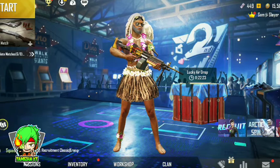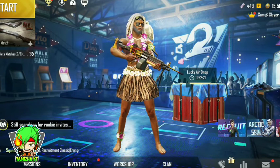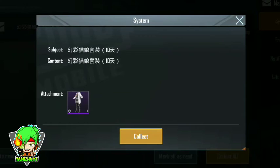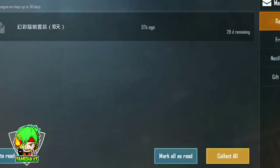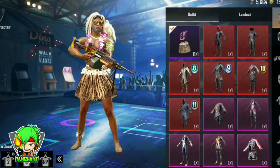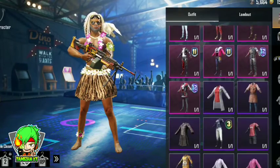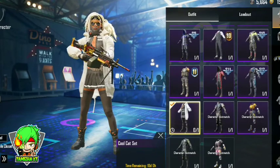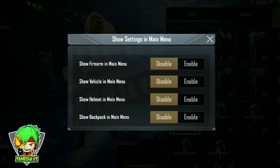Now you can see the mailbox. There is a red cloud outfit. This is Chinese — we have to get the outfit. We collect it over 10 days. This is the front outfit.